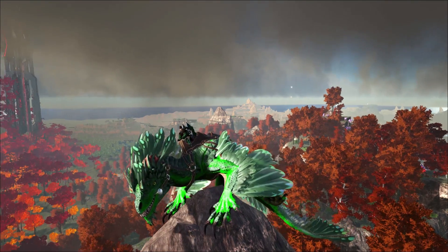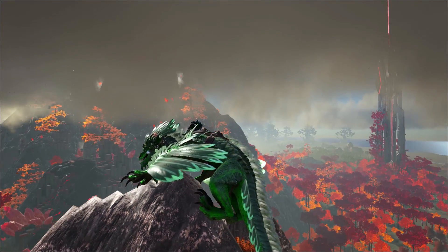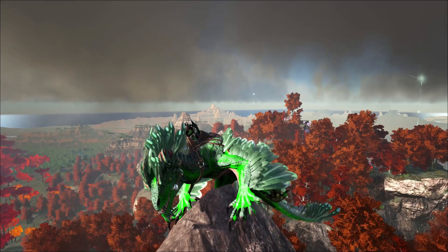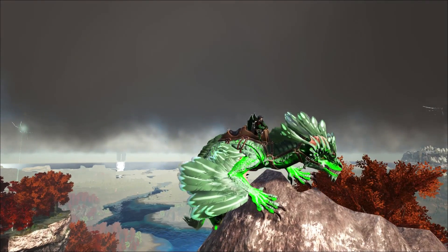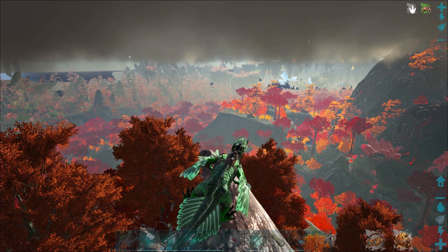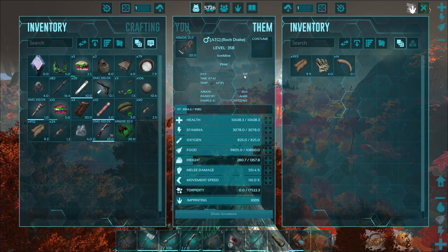Hey Geeks, Arahli here, thanks for joining me today as we play some more ARK on the IronMine Crystal Isle server. We're on a rock drake - last time we were in that crazy little dragon cave deal, we found rock drake eggs on the outside and I happened to find a level 320. I hatched it and got twins. This is one of the two - they don't even have names yet. This one is the one I've been riding a little bit to kind of get some stuff, so we got some levels on it.